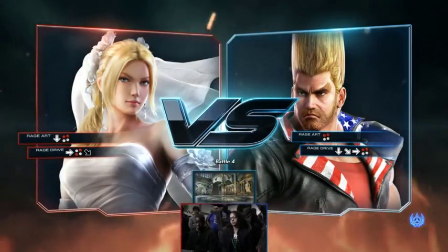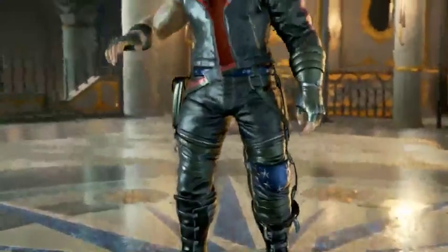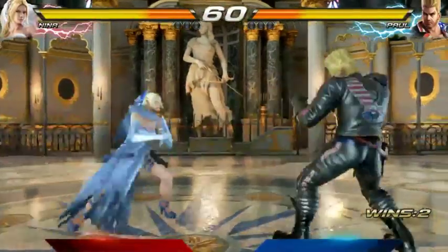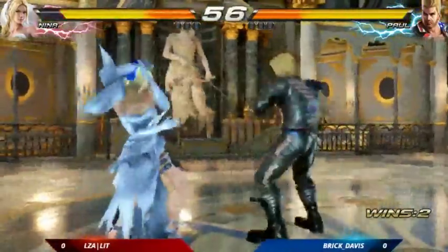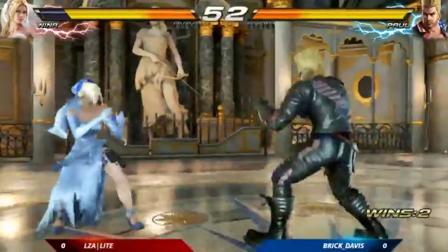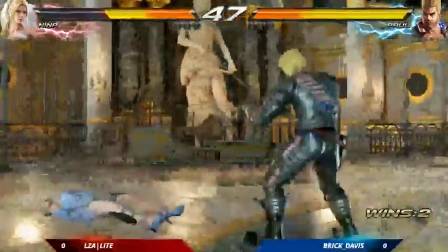Looks like we're gonna have Nina Williams versus Paul Phoenix. We got a Nina player, here we go, starting off the match. I'm not sure who's who but we're gonna find out pretty quick. It looks like LJ Light is using Nina up against Rick Davis using Paul Phoenix — got that full-on leather get up, nice.